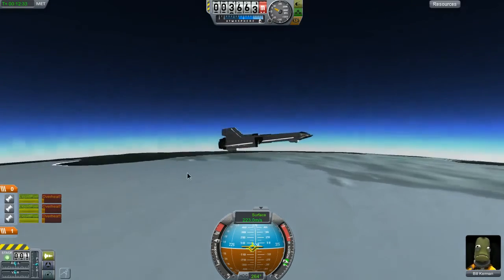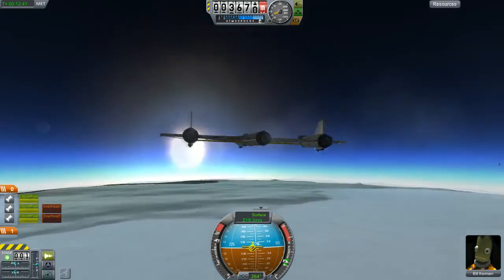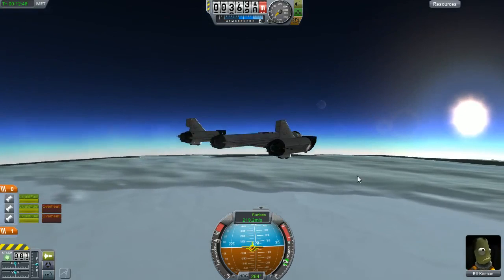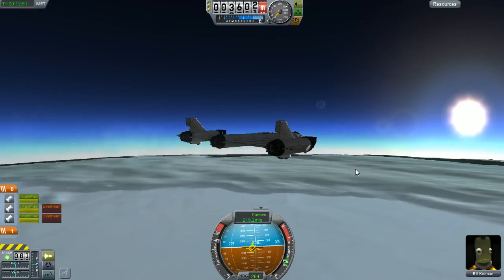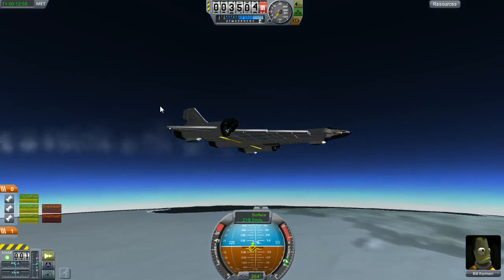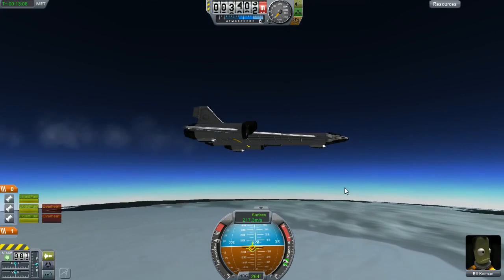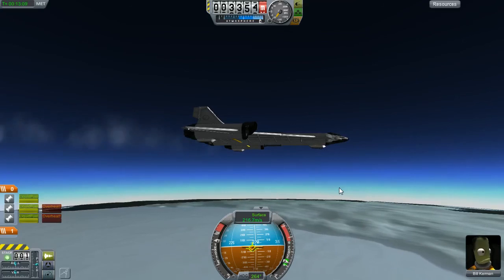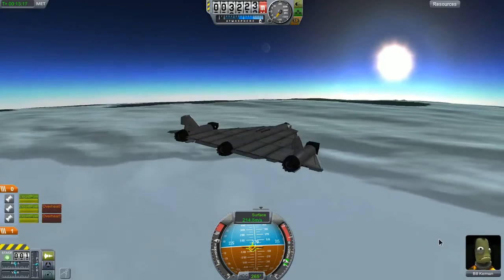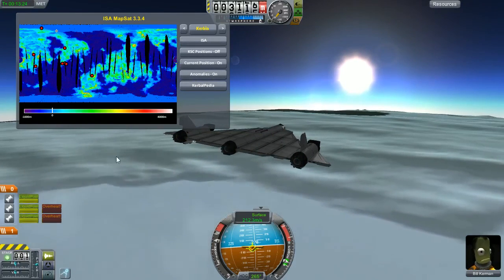I'm slightly overheating, throttling down a little bit. This is easily one of the most stable planes I've ever made - I'm not touching anything. Look how gorgeous this thing flies, perfectly balanced. As I demonstrated in the Doritos Locos Mark 2 video with Bill Kerman - he landed on the ladder 200 meters up, just set the plane up for a nice landing and got out on the ladder to EVA.